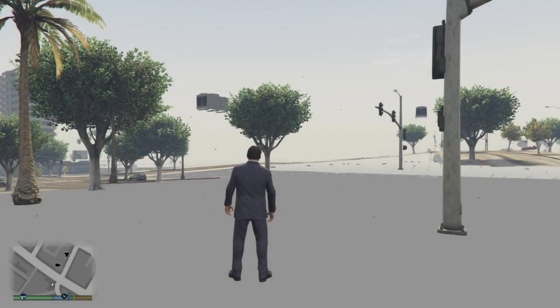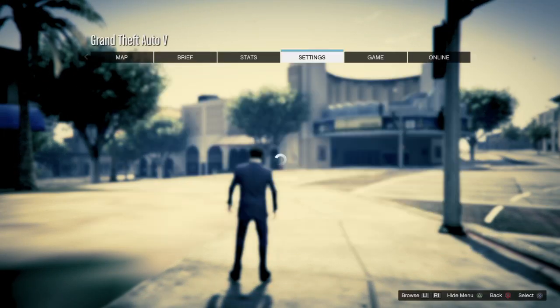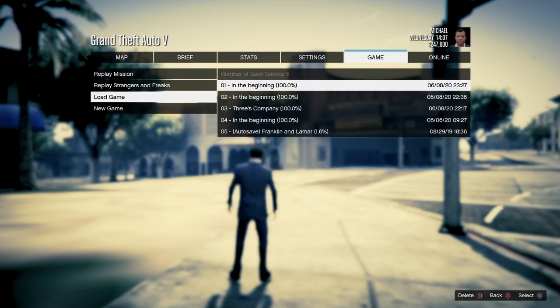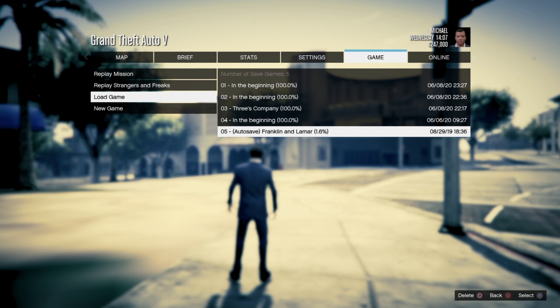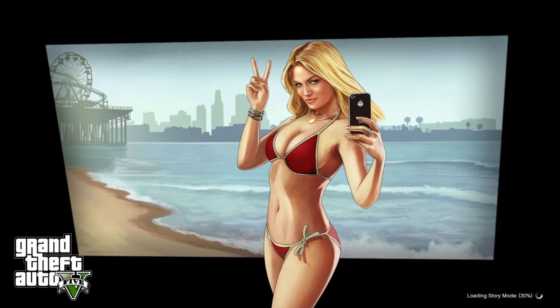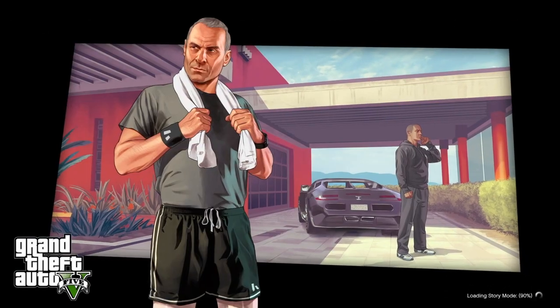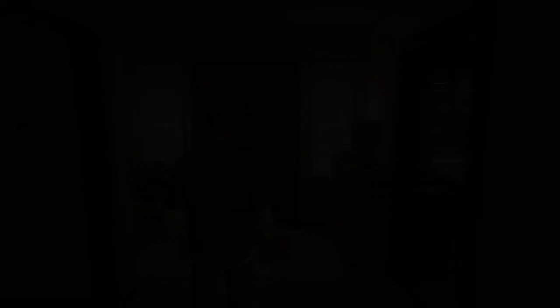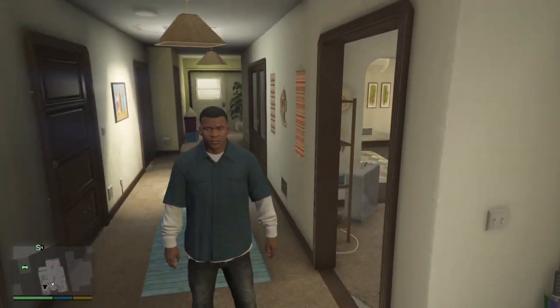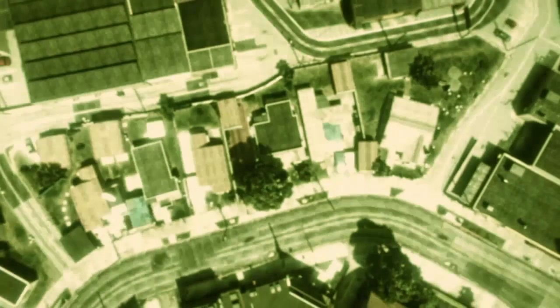Once you load into Story Mode — if you spawn all glitched out, it's fine. Press your pause menu, go to Game > Load Game, and start up a fresh game that doesn't have any modded outfits or modded features, just a regular game. If you don't have one, before doing this glitch just start a new game and create a save. Then press pause, go to Online > Play GTA Online > Invite Only Session.